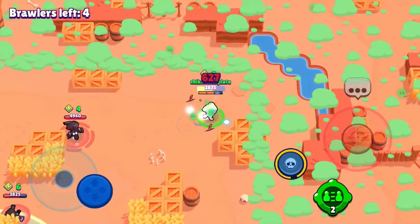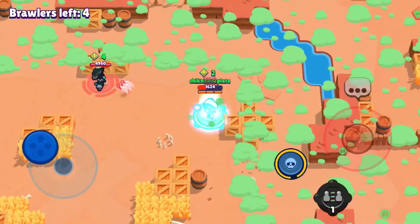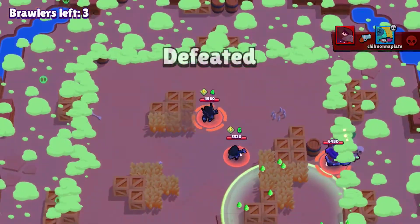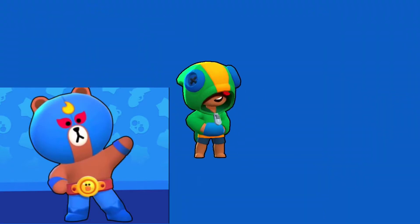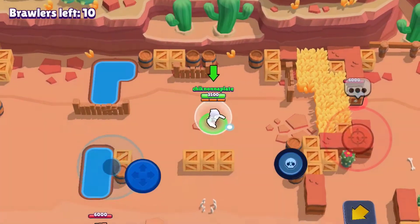Next brawler is gonna be El Primo. El Primo's best skin is gonna be El Rudo because it has a huge head, it looks really cute, and it has cool custom effects with its punches and super.